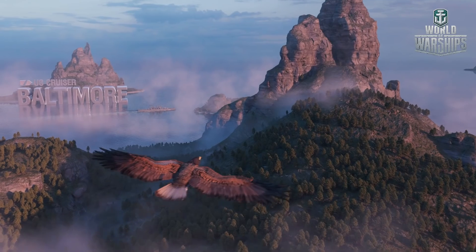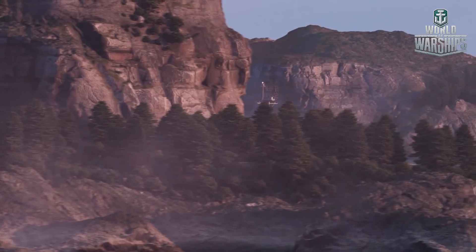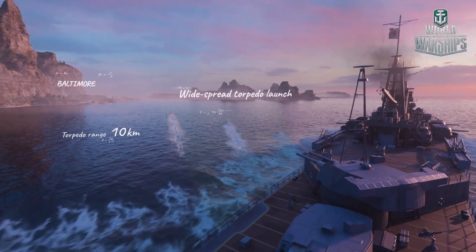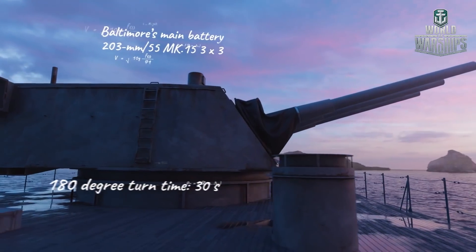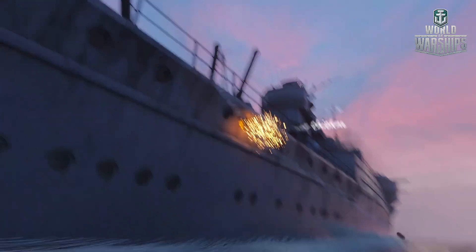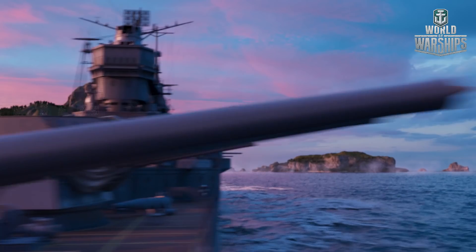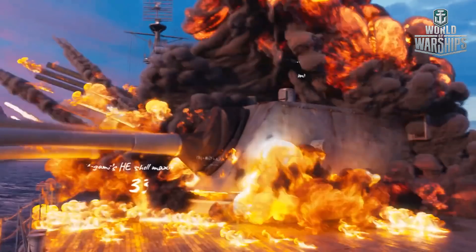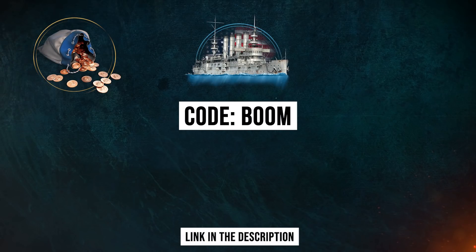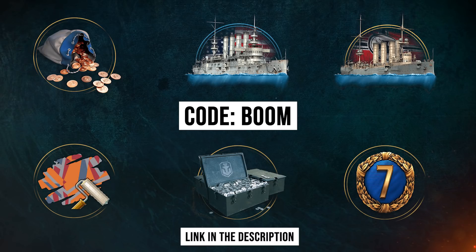This video is sponsored by World of Warships, a PC game free to download and play. The game consists of team-based sea battles with over 44 million players, 400 historical ships, and five warship types including destroyers, battleships, cruisers, aircraft carriers, and submarines. Click the first link in the description and use code BOOM to get 200 doubloons, two ships (St. Louis and premium ship Ebden), 20x restless fire camouflage, 2.5 million credits, and 7 days of premium account.